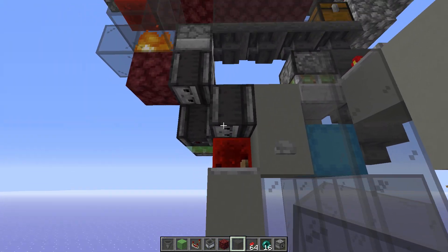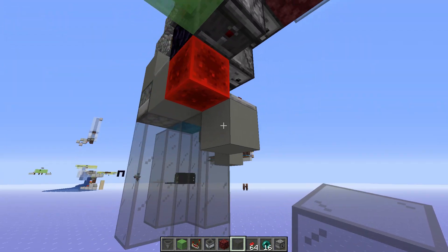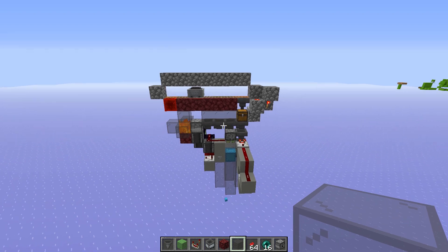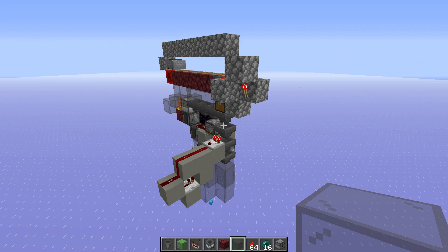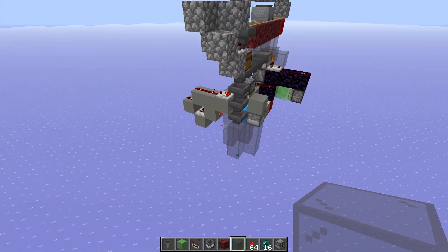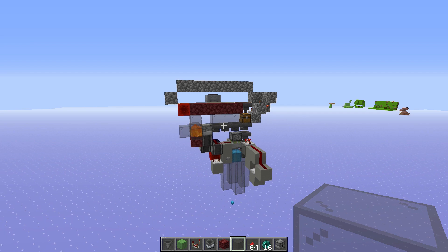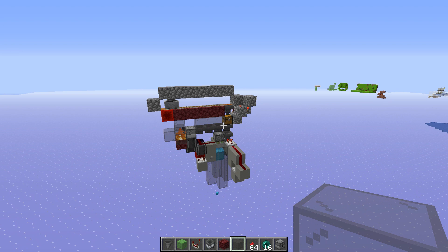This slice over here is just a shulker box loader - this is the same one I built when we did our squid farm. So that is what we're going to build underneath the iron farm arena. Obviously we need to try and hide it as best we can - we're going to have to bring some cobble and stone down to kind of hide this stuff. But it should be alright. Building it in the void in survival is a whole other kettle of fish, so let's hop back over there, get some items and start building it.